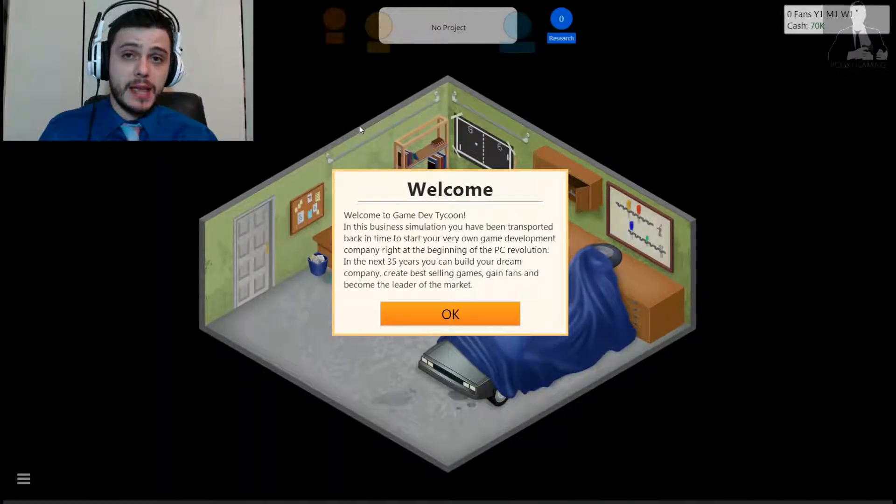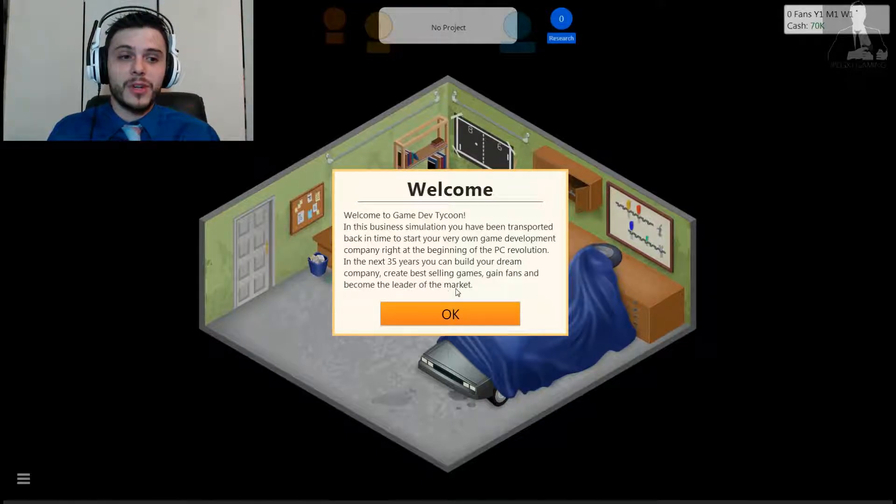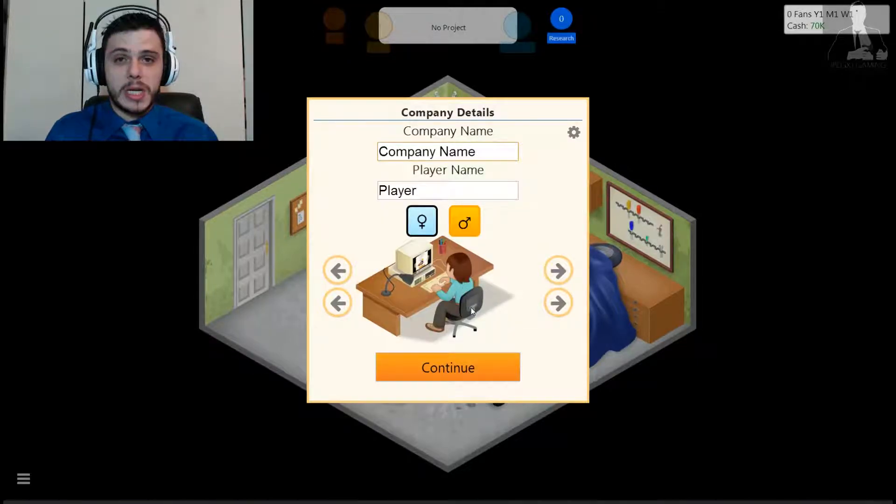Alright guys, here we are jumping into Gamedev Tycoon. In this game, you are a game development company in its infancy. You're starting out in your garage, as you can see here. We're going to try to become the business leaders of the market. We do have to compete against other developers and make sure that we appeal to the market. We're actually just going to name this JPEG XJ Gaming — that's going to be our thing. And we're going to be CEO, so here I am.